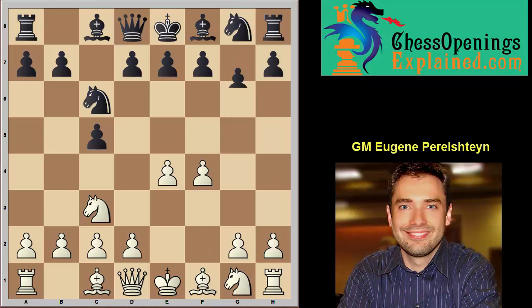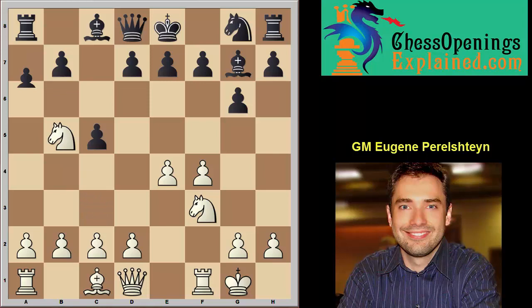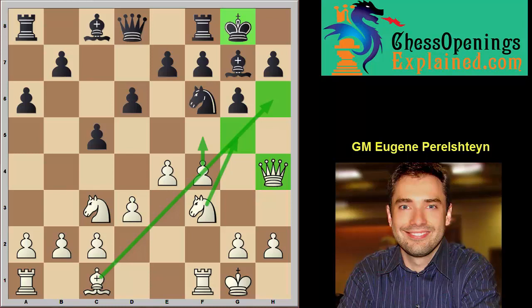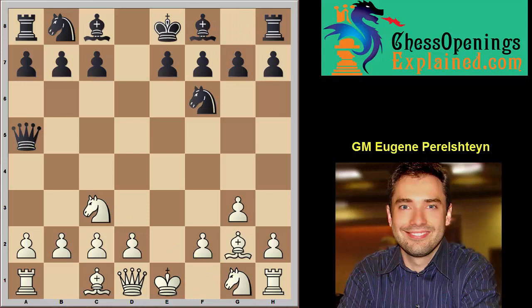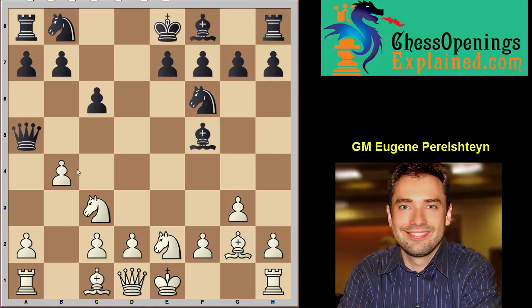Let's look at c5 first — we go for the Grand Prix with Bb5, take the knight, and double the pawns. If they go after the bishop we're actually doing quite well — the general plan is f5, Bh6, Ng5. Finally the Center Counter, the Scandinavian: the plan is to put the pawn on g3, bishop on g2, usually this pawn ends up on d3. But if they play early Bf5 or Bg4, b4 is the key idea. Generally speaking, our plan is to play on the queenside.